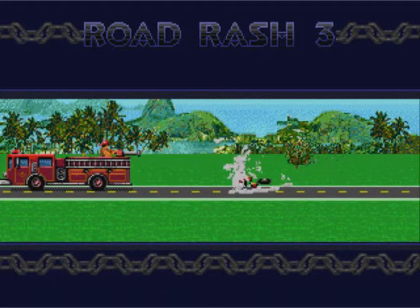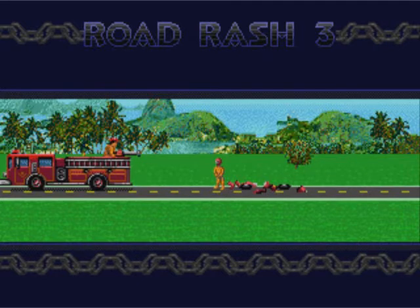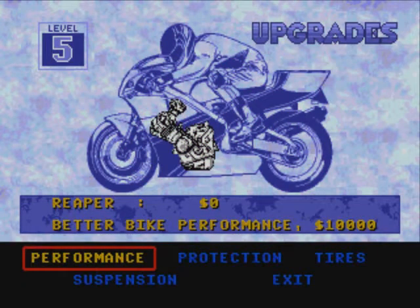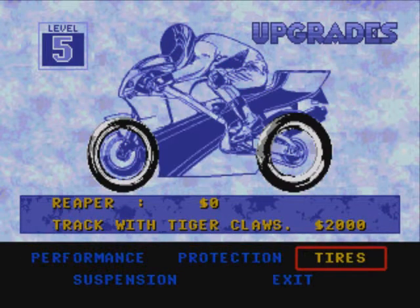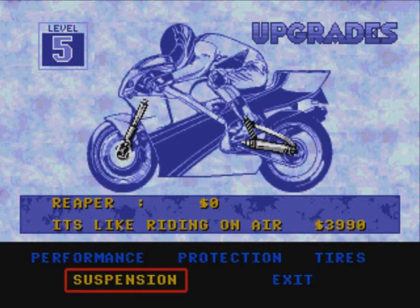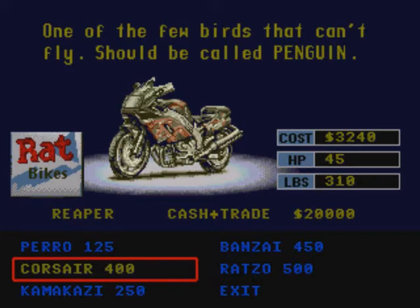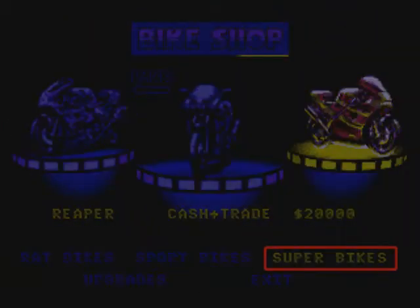You get money after each race depending on how well you did. The money is mainly used for buying new parts or even new bikes. I almost never bought the upgraded parts though — instead I just upgraded my bike to something faster. Later ones get extremely fast and include a few bursts of nitro, but near the 4th or 5th circuit the bikes start getting too fast and it becomes very difficult to control them. You'll probably find yourself sliding out of turns and destroying your bike faster than the cheaper workhorses.